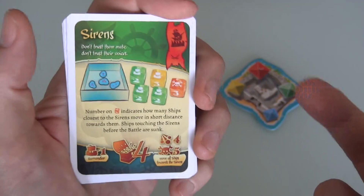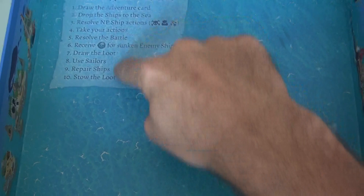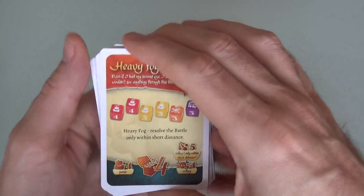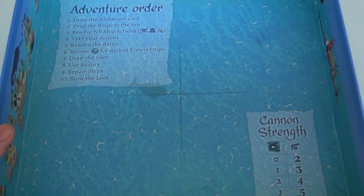Something I didn't expect - the Bermuda Square. Remember in the base game there's the big cross you aim at when you drop all the dice? Now it forms the Bermuda Square - any ships that end up there are lost forever. That's clever. There are lots of really cool new ideas - like heavy fog, where volleys can only shoot short distance and during battle resolution, ships too far away just don't destroy each other.